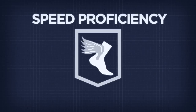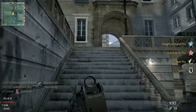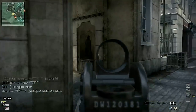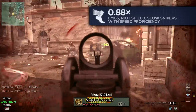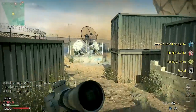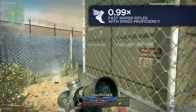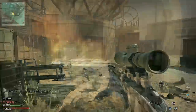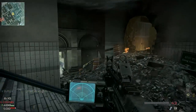The LMGs, sniper rifles and Riot Shield all have a speed proficiency available, which will affect your movement speed with that weapon. The proficiency acts as a straightforward 1.1x multiplier, so the LMGs, Riot Shield and slow sniper rifles will move at 88% of maximum speed, and the fast sniper rifles will move at 99% speed — almost as fast as an SMG or shotgun. The speed bonus only applies to the weapon in question, though, so you lose the 1.1x multiplier should you switch to your secondary or replace your primary with another weapon.